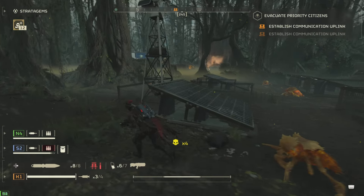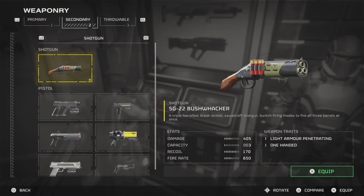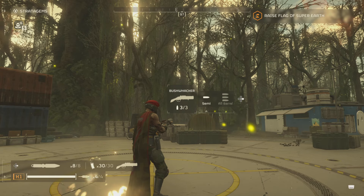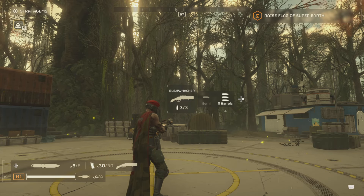Next we have the SG-22 Bushwhacker. This is on page 2 of the Warbond and it costs 50 medals. For stats it's got damage of 405, capacity of 3, recoil of 170, and a fire rate of 650. Its weapon traits are light armour penetrating and one-handed. It comes with 30 shells, holds up to 3 at a time, and has a semi-automatic as well as an all-barrels-firing mode.